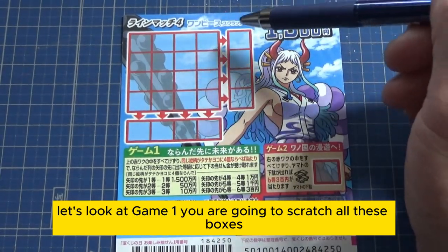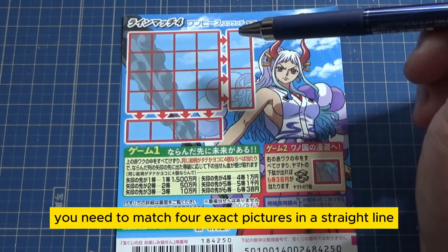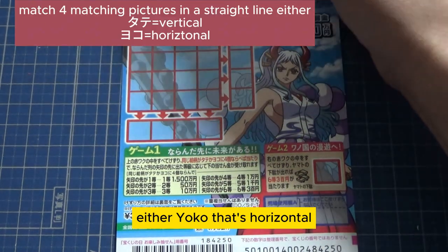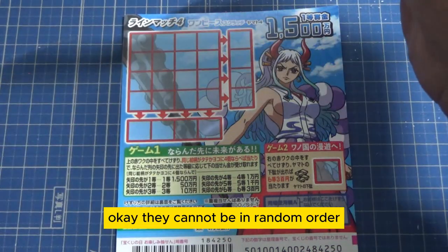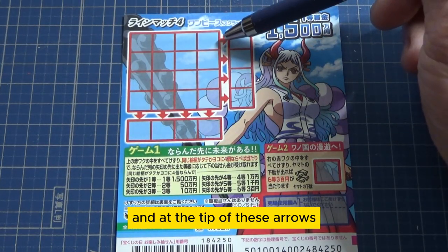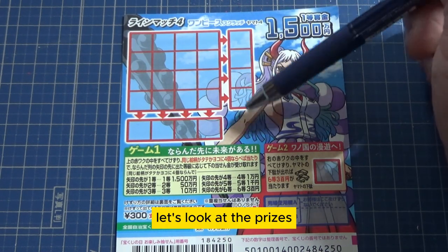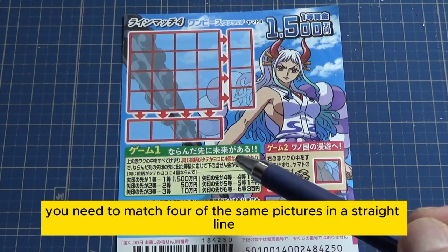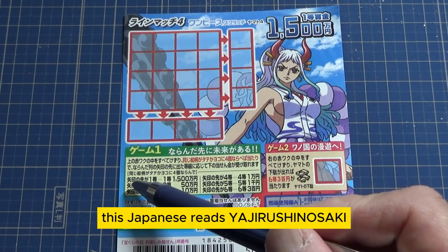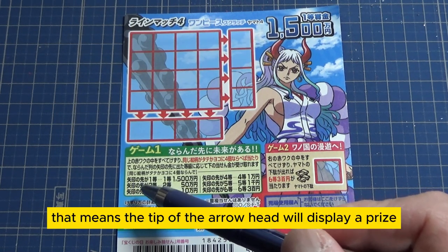Let's look at Game 1. You are going to scratch all these boxes. You need to match four exact pictures in a straight line, either Yoko — that's horizontal — or Tate. They cannot be in random order; they must be in a straight line, and at the tip of these arrows it displays the prize that you win. The Japanese reads Yajurushi no Saki, meaning the tip of the arrowhead will display a prize.